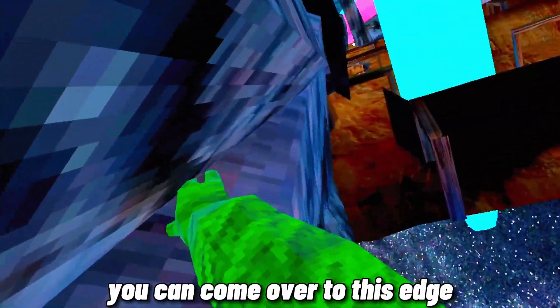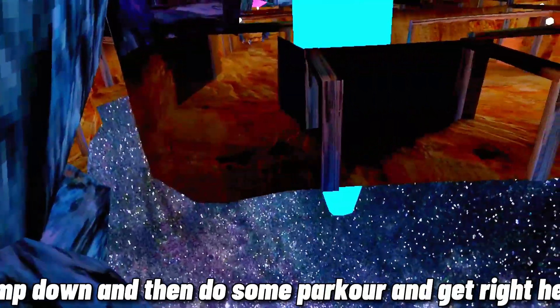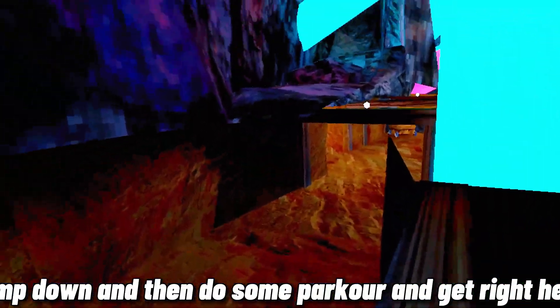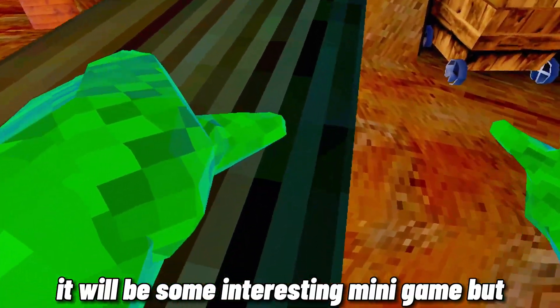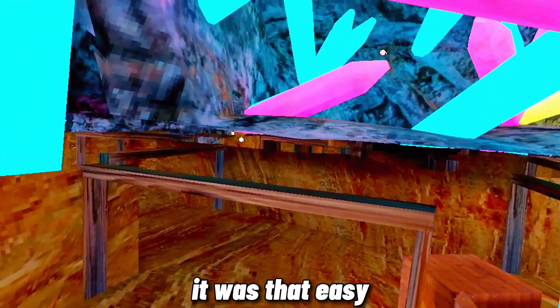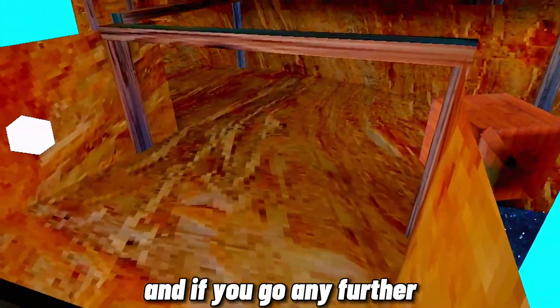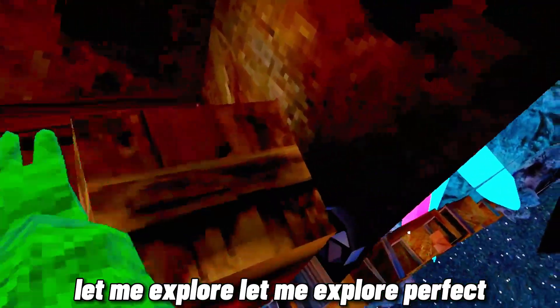One thing you can do is come over to this edge, put your other arm there and jump down, then do some parkour and get right here. It's pretty simple stuff. There could be some interesting mini game here. We can go on this crystal — and if you go any further you might get back in the map. Let me explore.